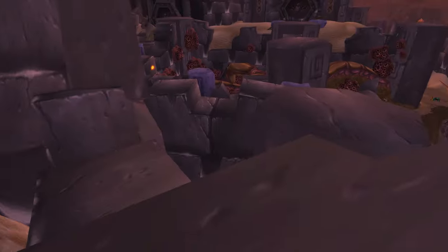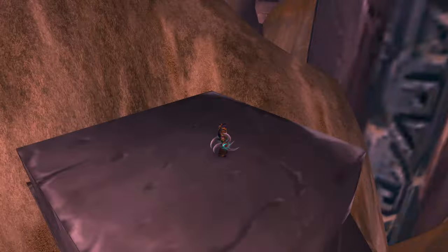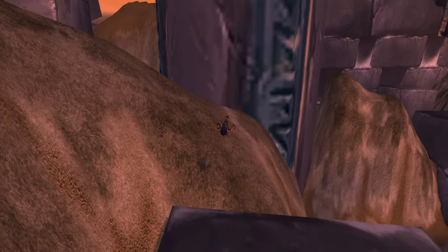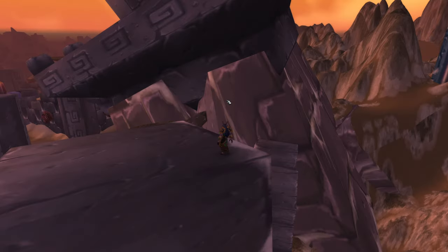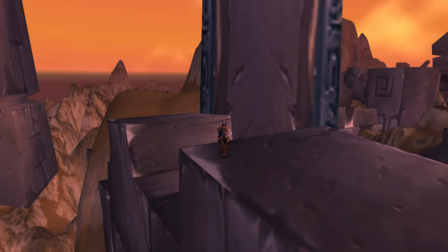It looks like our Vengeful Retreat is back, so what we're going to do is jump, fellrush, Vengeful Retreat up on this ledge, and then make our way over here. There we go — we should officially be out of the map. Yeah, we're officially out of the Ruins of AQ.